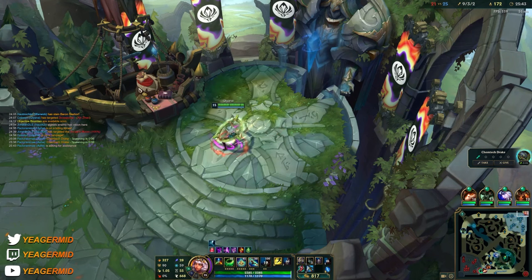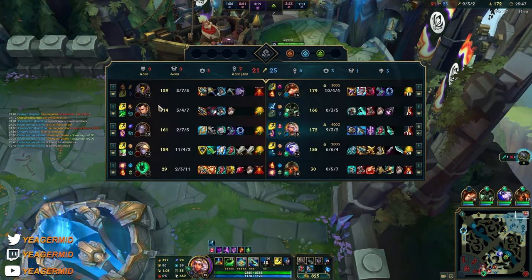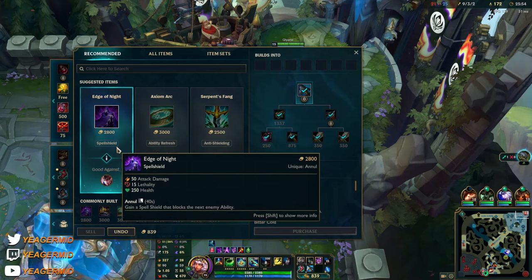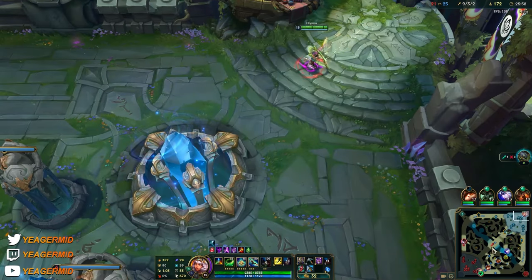Right now you have the armor pen, and it's pretty much optional what you build from here. If they have a lot of shielding, Serpent's Fang is great. A lot of CC and point-and-click, Edge of Night is great. And Axiom Arc is insane because of the low cooldown on your ultimate.